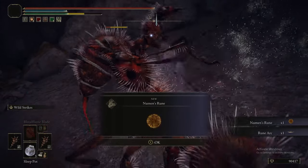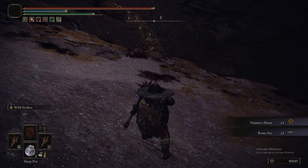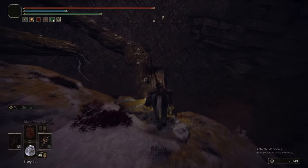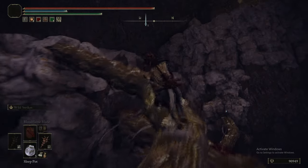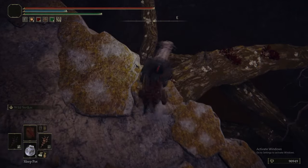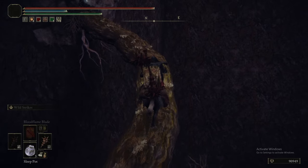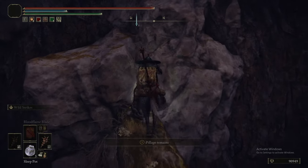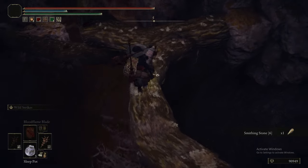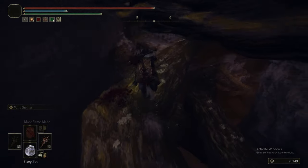We've warped to Deep Root Depths. The grace at the very top is where you exit from the section where you'd get the Frenzied Flame ending. We've headed down the right-hand side, jumped down onto a platform with some ants, killed the big ant, got a Rune Arc, and now we're on the branches. This is quite precarious platforming so you might not want to do it on Torrent because he's a bit unwieldy.